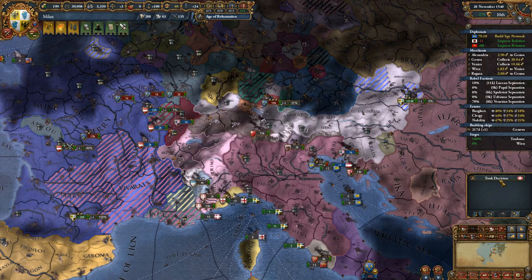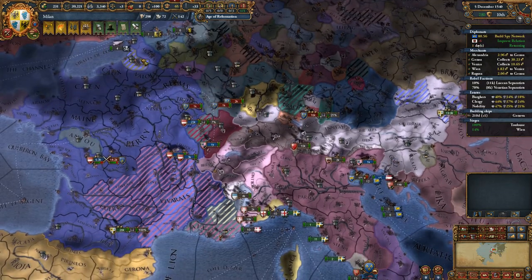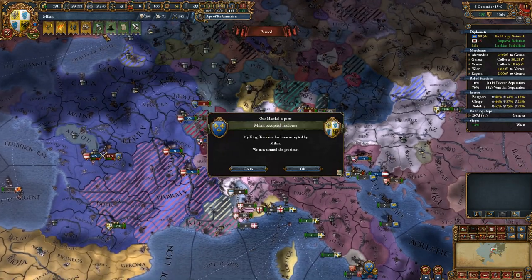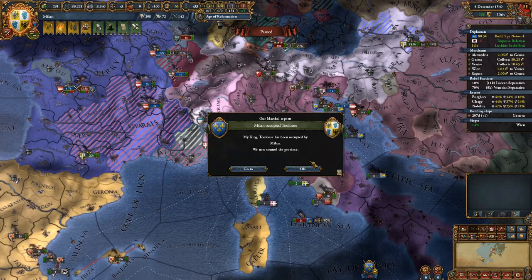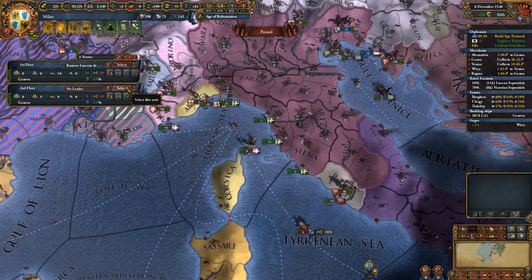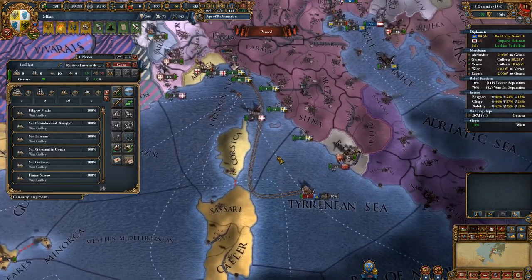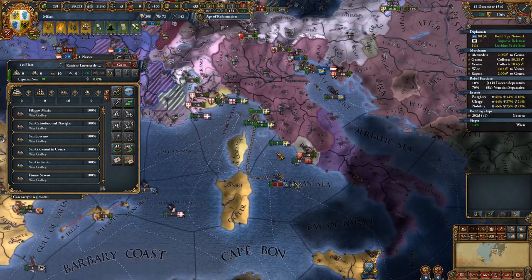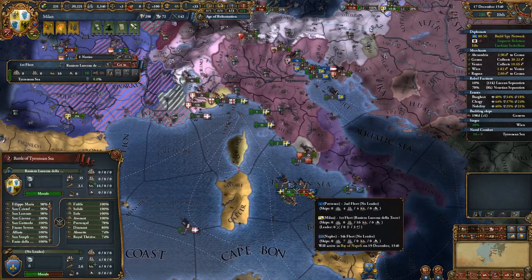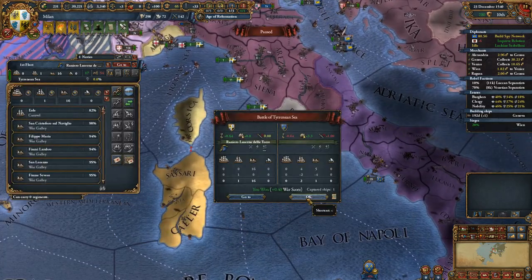We're helping the Austrians out and keep having this province attacked — the French are really keen on getting it. We do have another blockade and had to deal with that same fleet we attacked last time. Let's go ahead and get them destroyed with our 16-ship galley fleet. Looks like we should be able to catch them; they cannot get away fast enough, which is excellent. I think a higher maneuver is the reason for that.